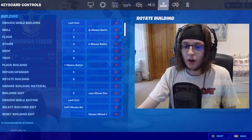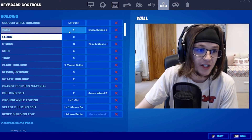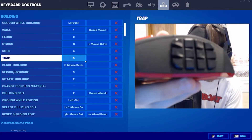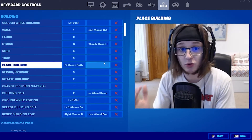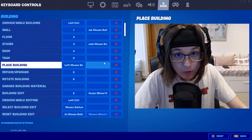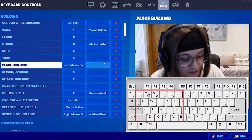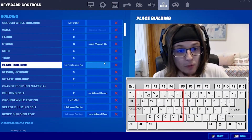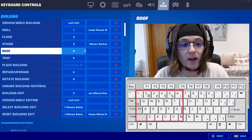I want to go over keybinds really quickly because this is super important. My keybinds are on numbers because I have numbers on my mouse button for building. Now I know a lot of people don't have that, so what I recommend is — look around W, A, S, D which are your movement buttons. Keys around there like Q, E, R, T, F, V, C, X, Z are really good buttons to put building on.